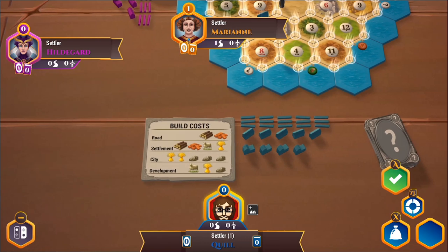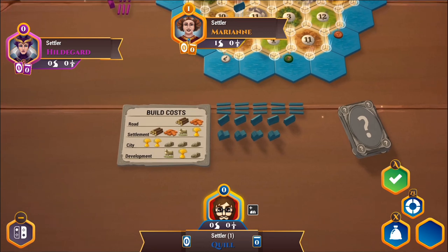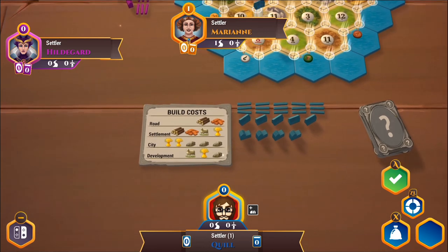If you have the longest road, you can claim the longest road card, worth two victory points. There are other ways to get victory points, in particular with development cards. Those are the different resources you have, and they get used for different things.